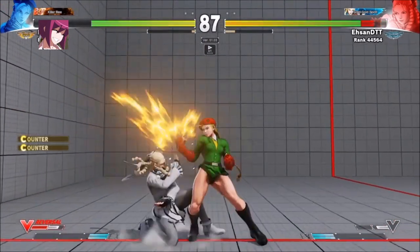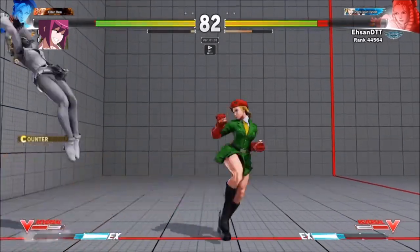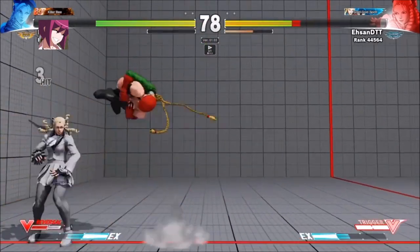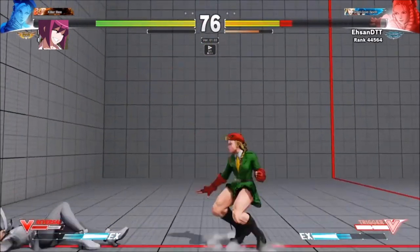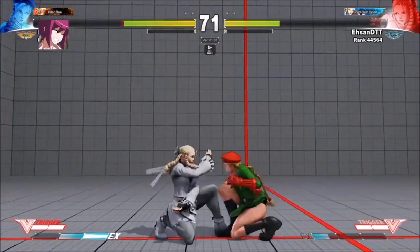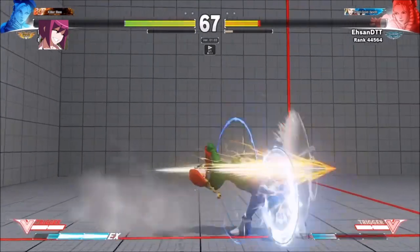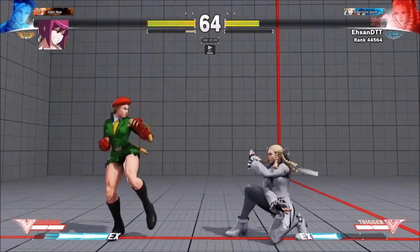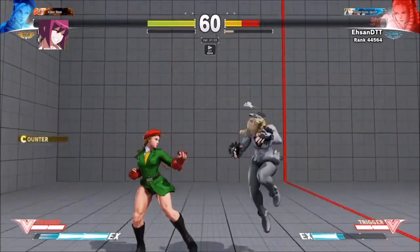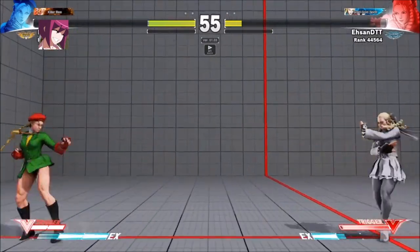Looking at old footage — this is what it looks like when you're first starting to play or not fully understanding neutral. There's nothing wrong with that, you're still learning, but this is what it looks like to not be effective in your neutral. Some of these interactions were actually pretty good in the moment, but they're still punishable. It's only working because this is year one of Street Fighter V — if I tried to do this now I would get eaten alive.